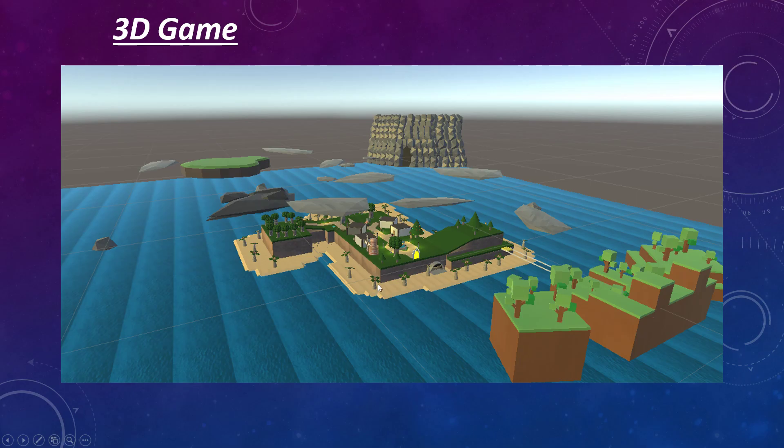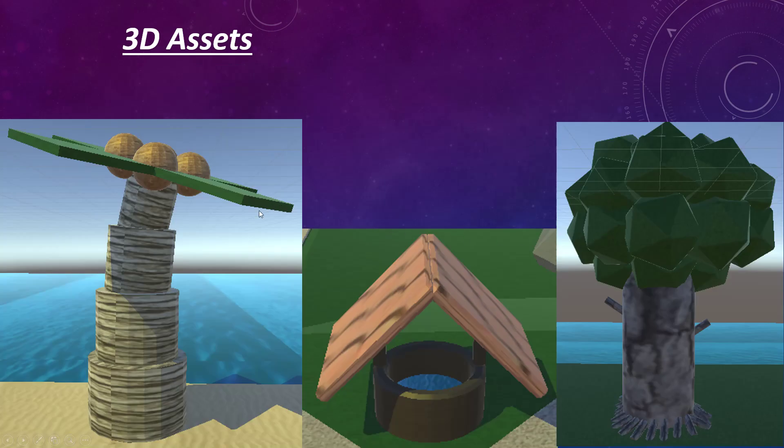For the 3D game, I didn't submit this to BAFTAs. However, I tried to make this quite urban, as you can see in the hub world. For the 3D assets, we've got a lot of natural things like trees and whatnot, but we also have a well — I didn't know where to put it, so I just put it here.